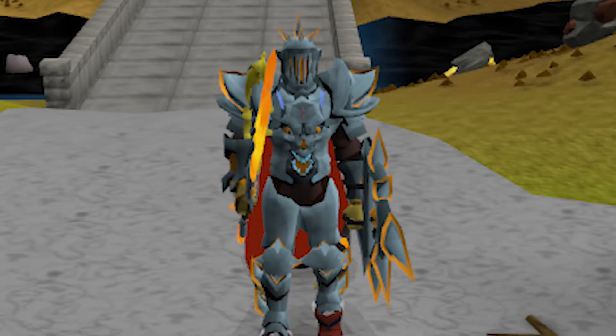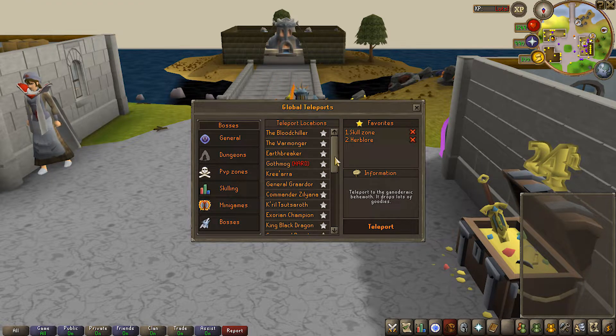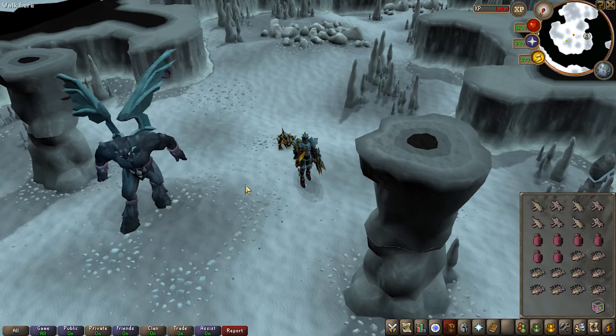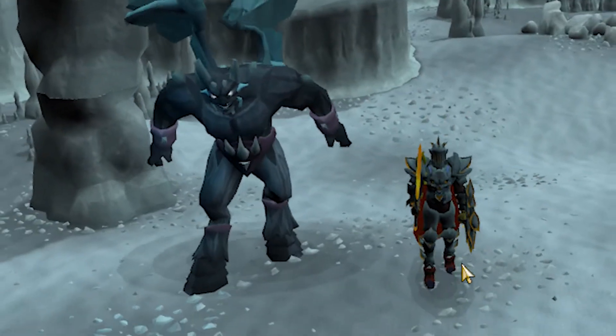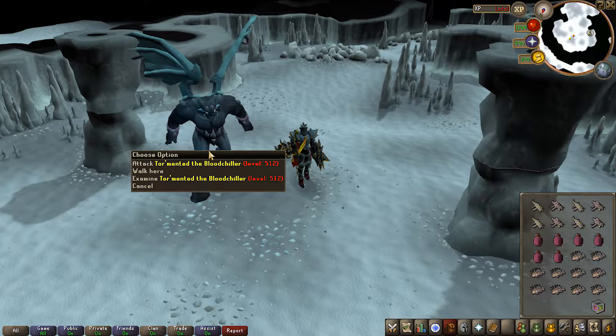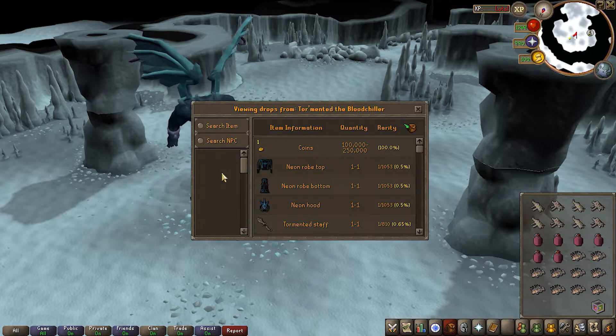Since we've gotten super strong with this new armor setup I haven't really done any bossing - in fact I never really did any bossing at all, we mainly just focused on slayer, went right to raids, and got instantly rich with one of the rarest drops in the game. But I want to give these bosses a look and see if there's any we want to grind out for their drops. The first one is Tormented the Blood Sugar - it's recommended to use range or magic but I think since our setup is so strong it shouldn't really matter.